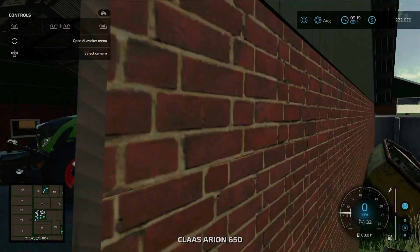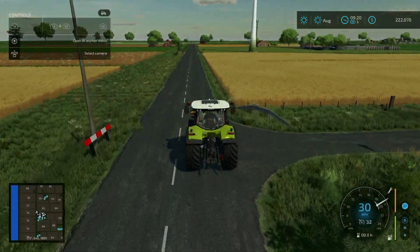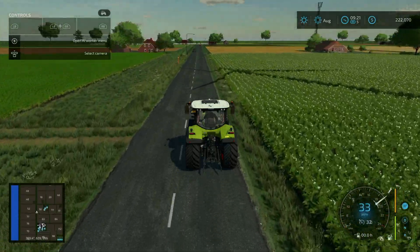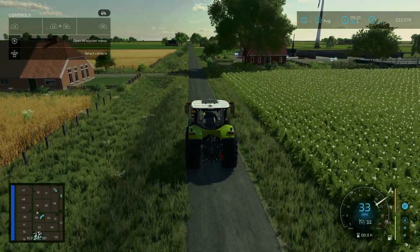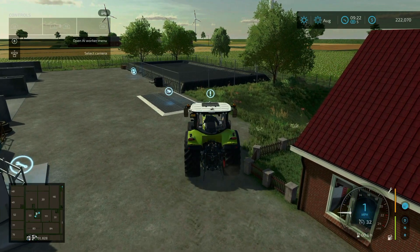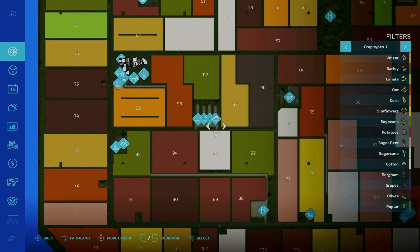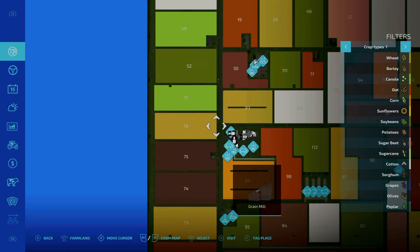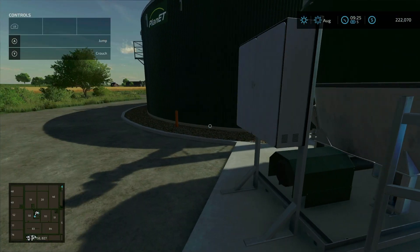Now we're going to hop in the area and start making our way around the map. At this intersection we're going to turn right, then turn right again here. From here let's take a look at the map and see where we've been. So we started at the shop area, made our way over to the pig farm, came down and saw the grain mill, up to this starting farm, then over and down to here — the biogas plant. You own all productions to start out with.